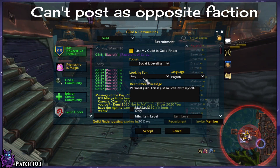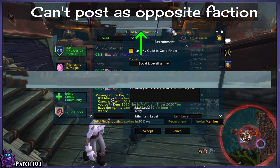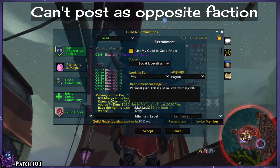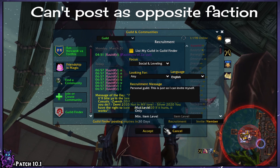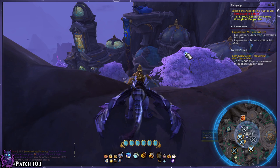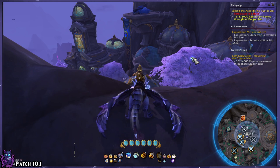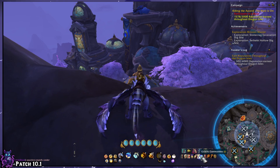You also cannot promote an opposite faction character to the rank of guild master. And opposite faction members, even if they have the correct rank, cannot post a guild recruitment in the guild finder. So what do we do? Don't worry, I've got you covered. Because the setup for this can be a little bit confusing, I'm just going to walk you through it step by step, live, slowly.